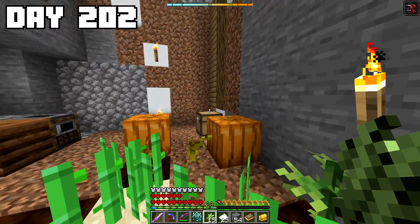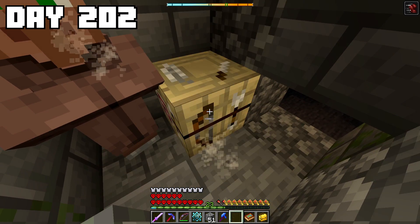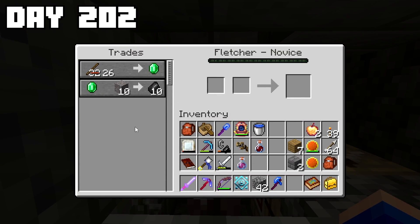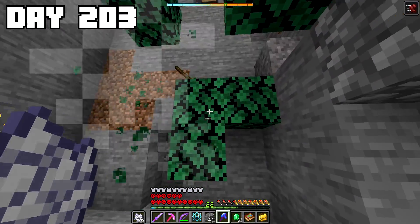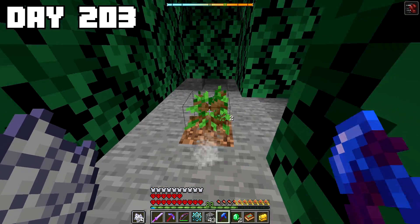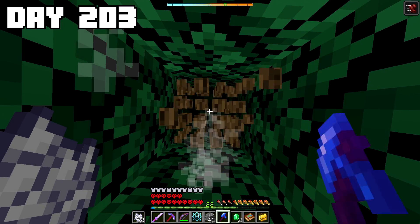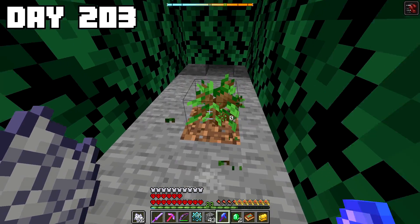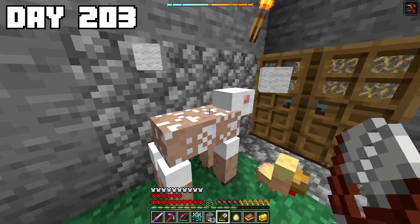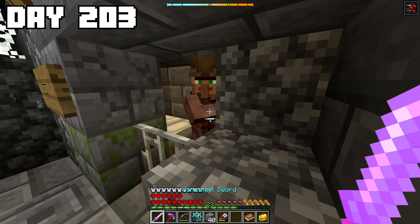This librarian wasn't going to just trade me these mending books for free — I was still going to need to come up with some emeralds. So I decided to convert the other villager in the igloo into a fletcher, which would offer me a trade where I could give him sticks in exchange for emeralds. I was going to need a lot of sticks, but thankfully my mob grinder had produced so many bones in the last 100 days that I essentially had access to infinite bone meal and could instantly grow as many trees as I wanted to. As I continued to grind out sticks, I also teleported back to the igloo and set up both villagers with some beds so their trade amounts would be refreshed each morning.